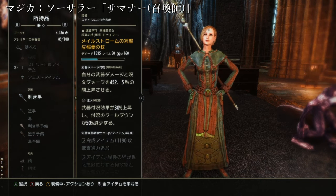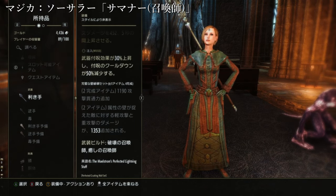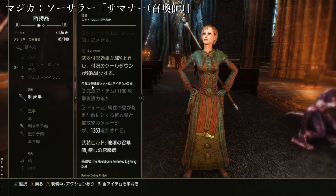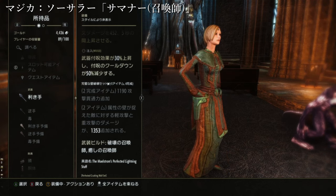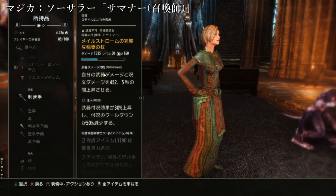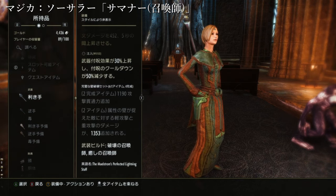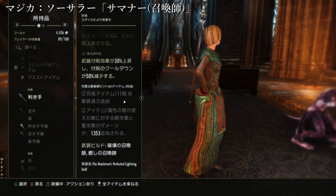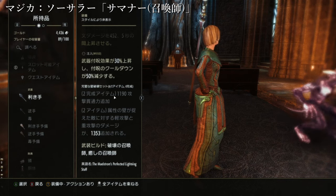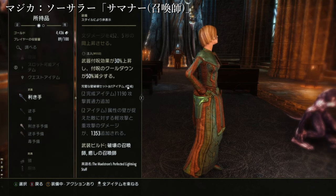完璧なメイルストロームの武器を使うと完成アイテムという部分のセットが開くんですけど、1190攻撃貫通力が追加されるというだけで、そこまで差は出ないので普通のやつで全然問題ないです。まずはメールストロームアリーナにお遊び感覚で行ってみてください。ノーマルでいいので、今は武器も手に入りますからね。取りやすくなりましたよ。